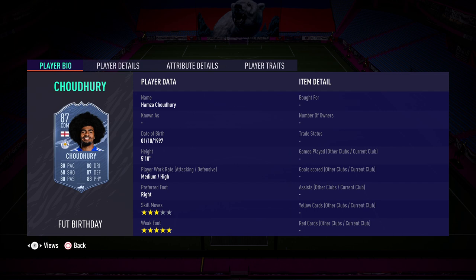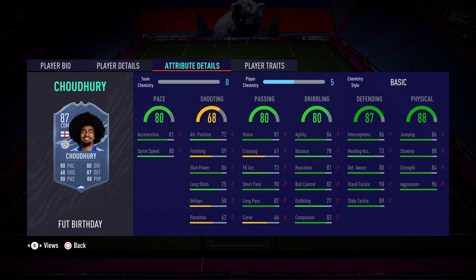So jumping in to have a look at his actual stats: 80 pace, that is 81 acceleration, 80 sprint speed, which is pretty nice. Looking at this already, I'm thinking centre-back is more likely, because the shooting really isn't great. He's not going to be an attacking threat whatsoever with 59 finishing. Passing is nice enough — 81 vision, 90 short pass, 87 long pass. All the key passing stats there are really good.